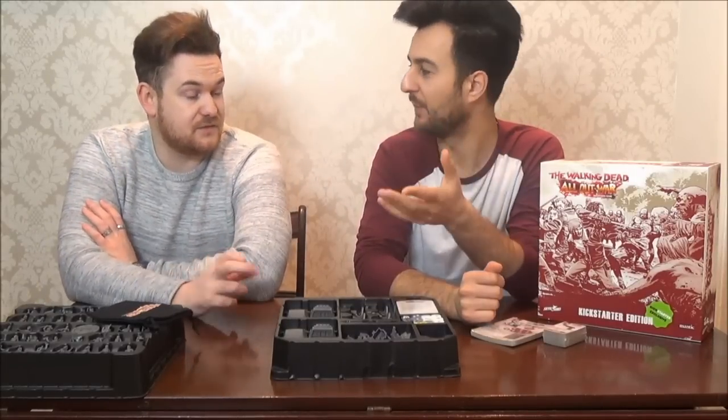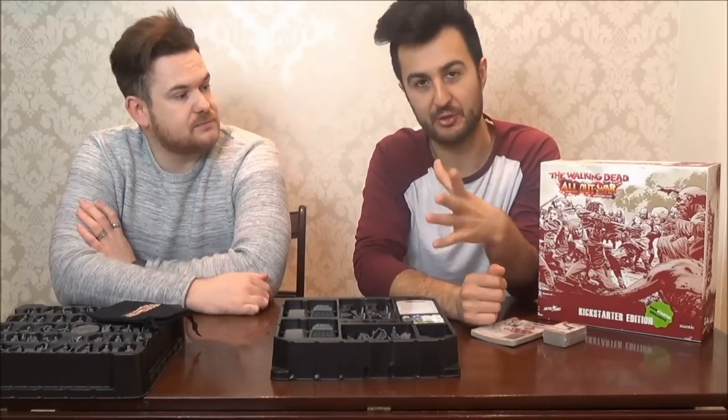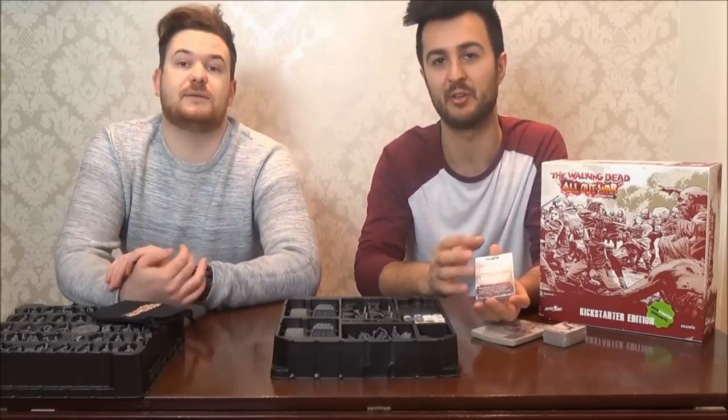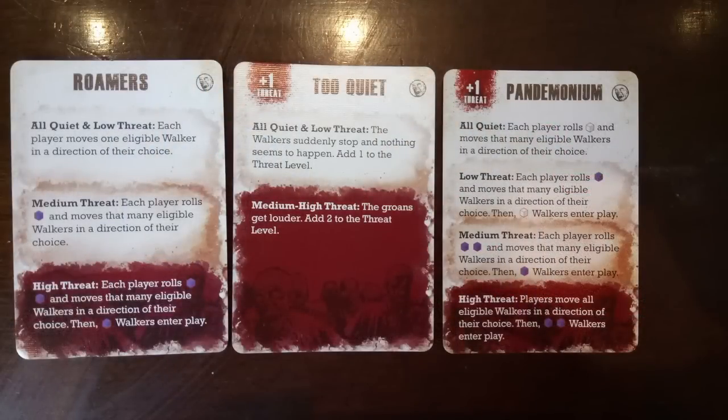Then you've got black dice, which are kind of flipping a coin — if there's anything uncertain, use the black dice to decide it, or for event cards that react to the threat tracker. As the game goes on, the threat level goes up to around 18 or 20, and each event card has different levels. When things are at low threat, the worst you might get is a zombie rocks up. When it's high threat level, all manner of stuff kicks off that really dramatically escalates the game — it has this beautiful balance between a slow start to all hell breaking loose.